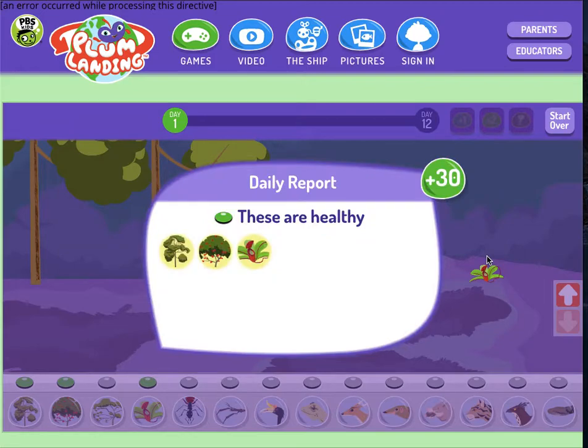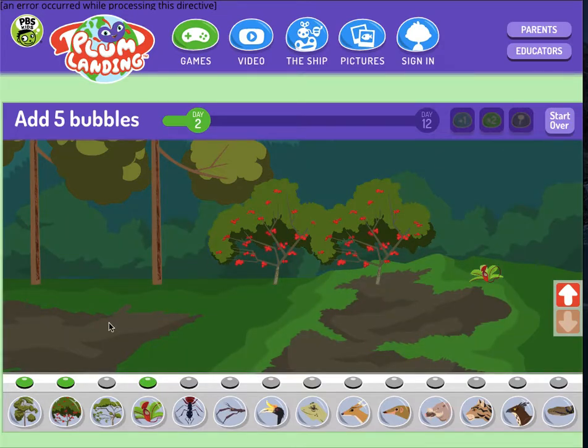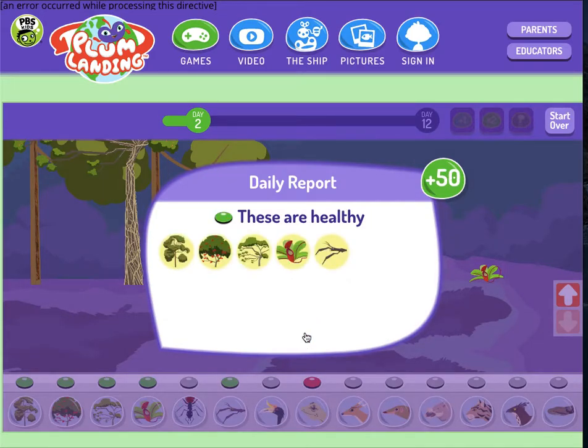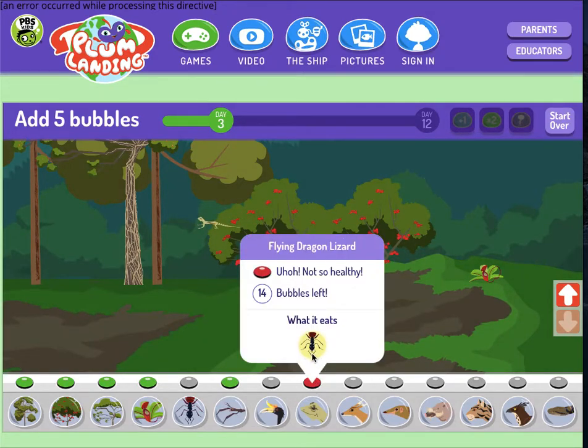Here's how your ecosystem is doing. Here's who's healthy — these plants are all healthy. So let me try now to add in the next day. I'm going to add one of these in, drag it up. I'm going to add some ants and a walking stick. Maybe I'll try this lizard. Here's how your ecosystem is doing — these are all gone. My ants are gone; these are not so healthy. That means they need food. Let me remind myself. Here's who's healthy. It's a new day. So I actually need to add more ants because red means it's unhealthy.